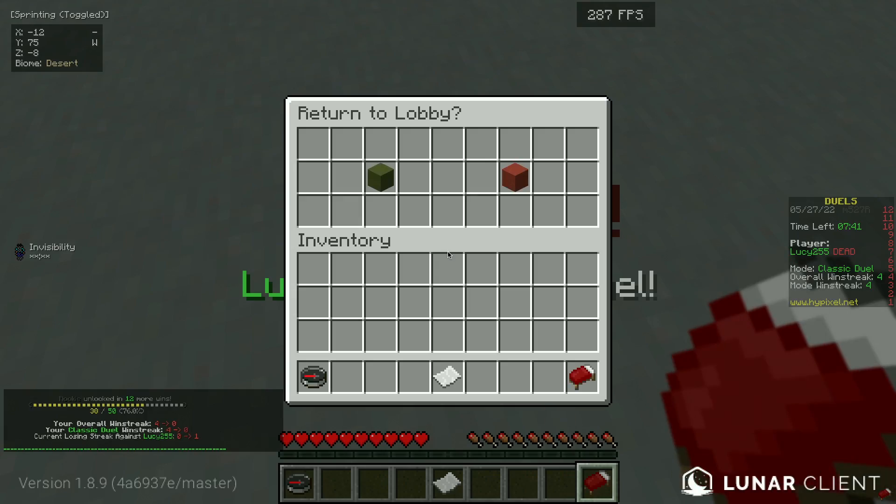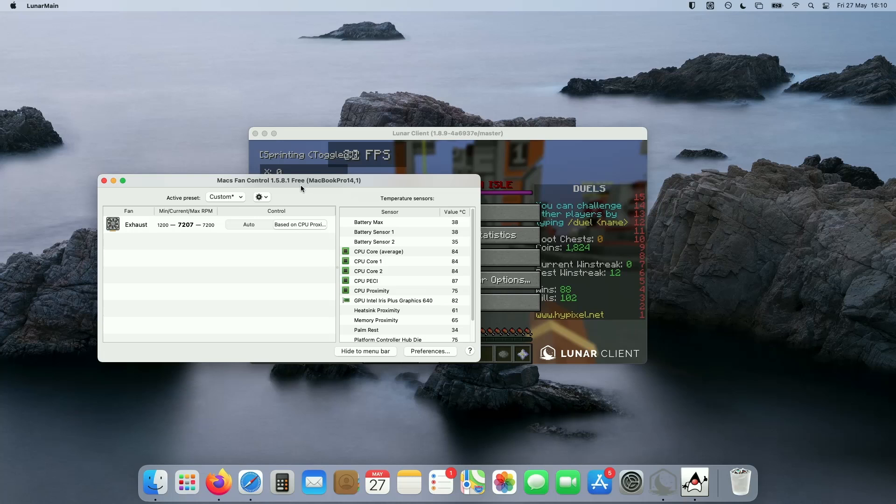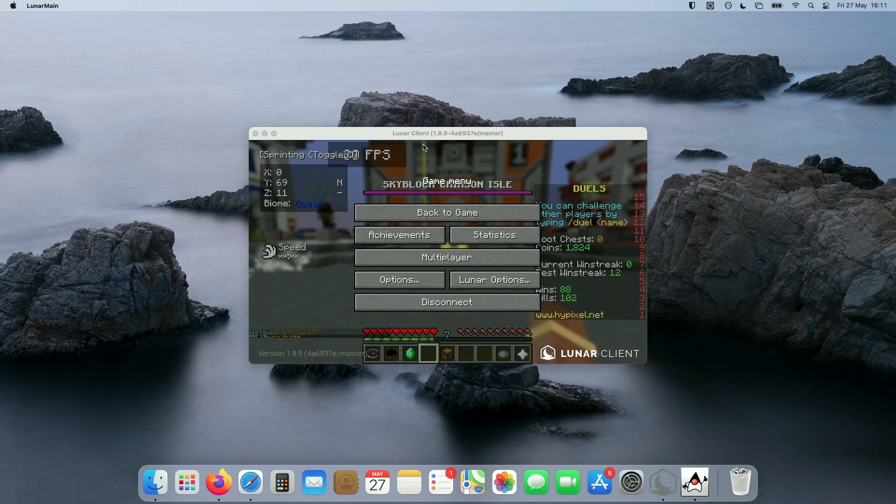That was actually really good from the 2017 MacBook Pro. Quick temperature check: max RPM on the fans, 85 degrees on the CPU — that's pretty good. Graphics on about 70 — a little bit cooler, not that you'd really notice it, it's still really hot to touch. Let's get switched over to the M1 Air now and see what Lunar Client is like on there.